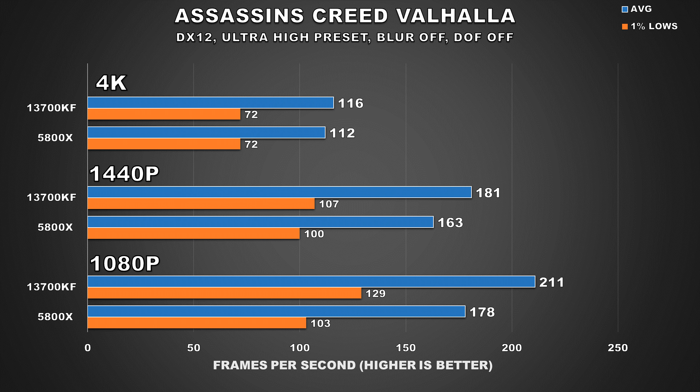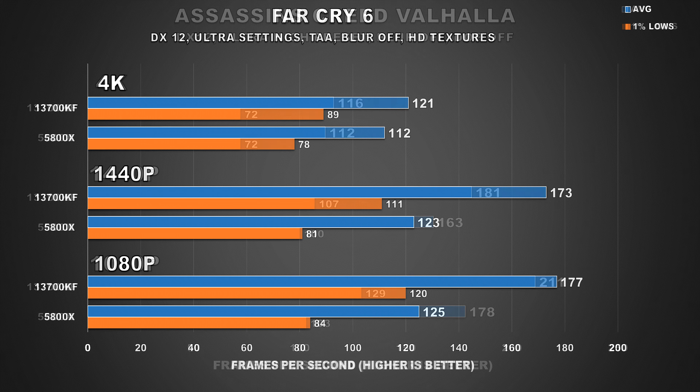Assassin's Creed Valhalla is another title where performance at 4K is very similar between the two configurations, so the 4090 wasn't even being held back by the 5800X here. At 1440p, however, we do see an 11% improvement with the 13700KF, and 1% lows are better by 7%, essentially telling us that past 1440p you're primarily GPU limited — which is a good thing, because it means in my initial review the 4090 wasn't being held back too much.